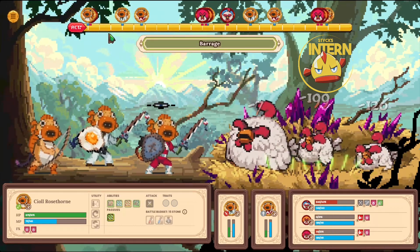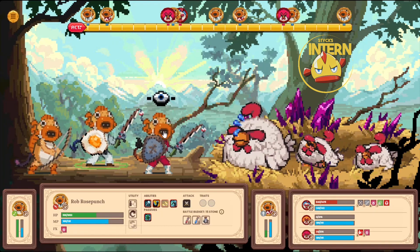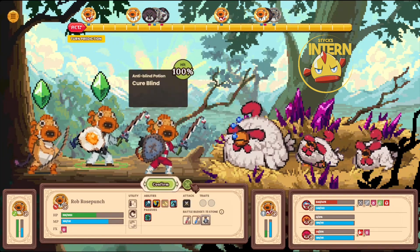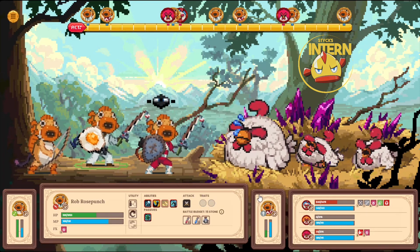I think the best way to do that here is Barrage. Bam! She does take one of them out, leaves the other with low health and a debuff still on it. But really, I don't mind if I kill both of them because she's exhausted.